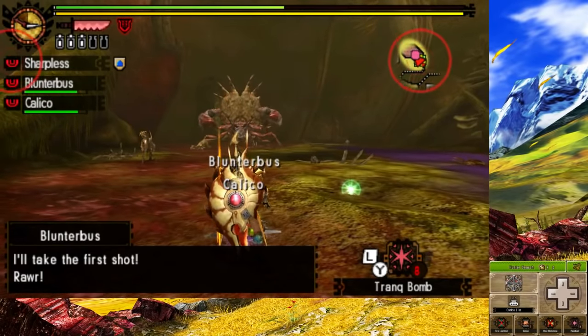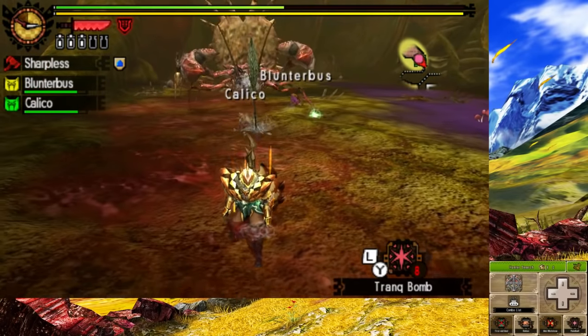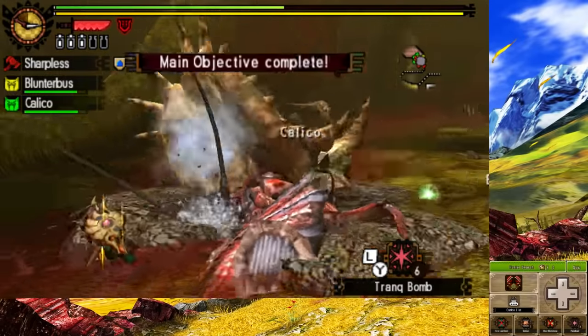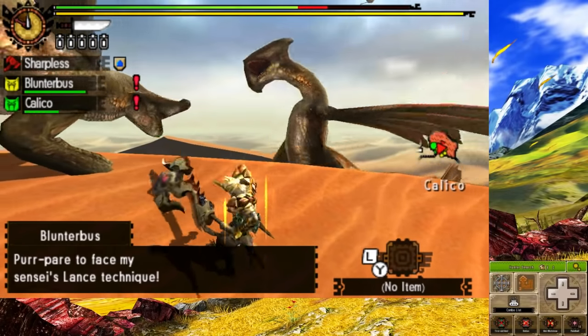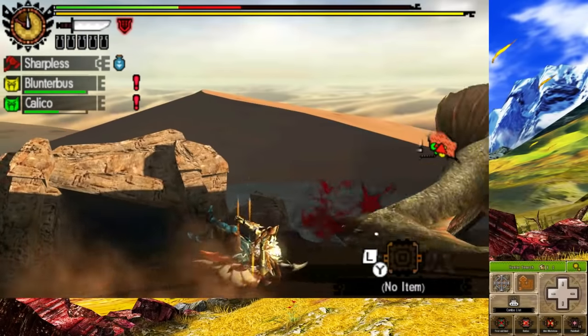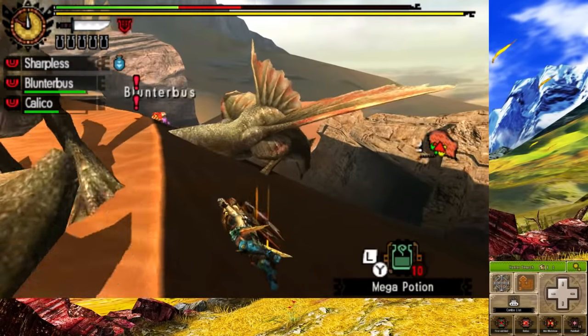Daimyo Hermitaur wasn't very hard — he wasn't any different than when we first fought him in part 1 of the challenge. I did misplace a trap and had to wait to use my other one, though. Next was not one but two Cephadromes. They were annoying because they were doing surprisingly high damage. This quest was tedious without Sonic Bombs.